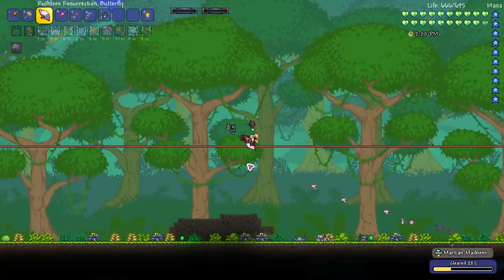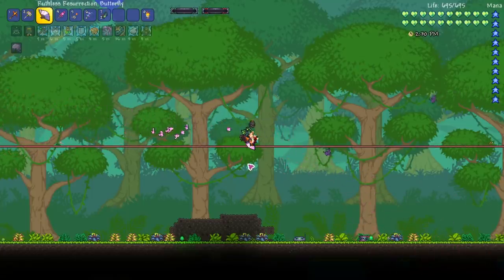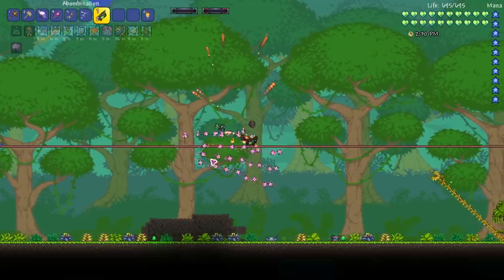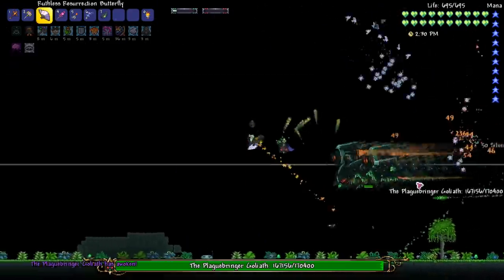It's now time to do the first attempt of the day against the Plaguebringer Goliath. I'm a little bit fuming because I was basically downstairs making a drink and I seem to have initiated the Martian Madness. The butterflies held their own — they got me through 20% of the event — but now I have to do the Martian Madness event, which I actually hate. Let's do the warm-up fight. I don't expect to win this one — it's just the warm-up.